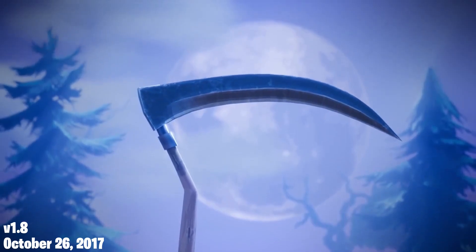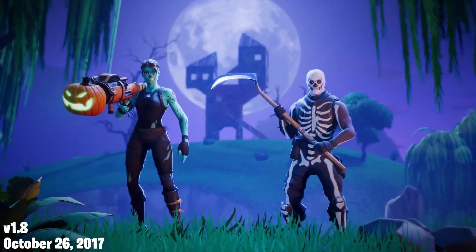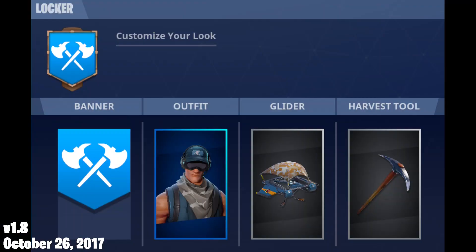On October 26th, 2017, version 1.8 released with Season 1. Cosmetics have now been added to the game. You can now equip an outfit, harvesting tool, glider, and banner, which can be equipped in the new locker tab of the lobby. But to get these, it was going to cost you.